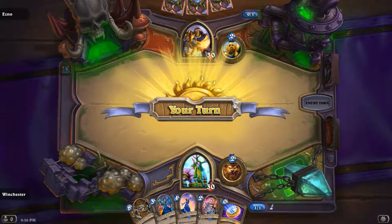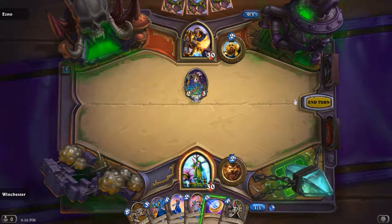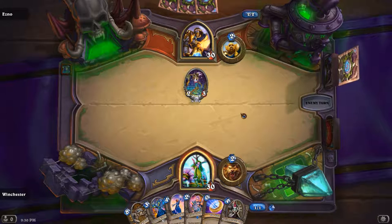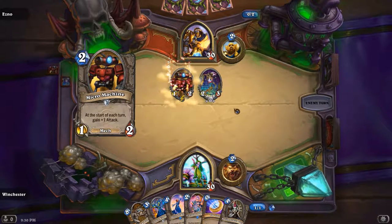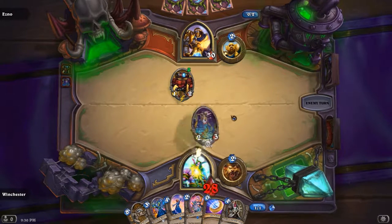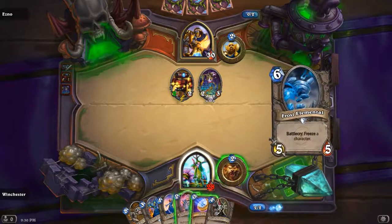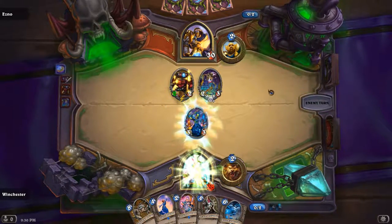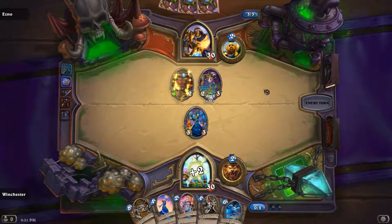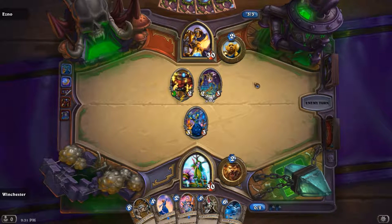Zombie Chow — this is exactly why. If you don't have Coin and they have Coin, they could Coin out a 2-drop that will 100% challenge the Pint Size. We'll have to Coin Earthen Ring. Yep, Coin Earthen Ring. And if there's an Argent Protector, we cry. You usually want to keep your Pint Size alive for at least 2-3 turns to get value for it. He can trade his Micro Machine in if he wants to.